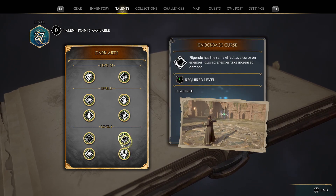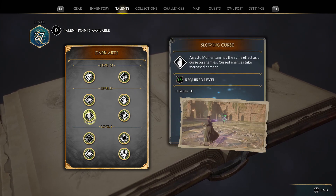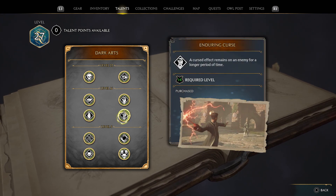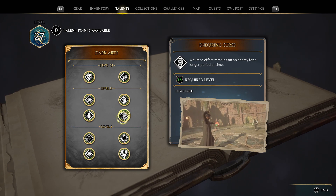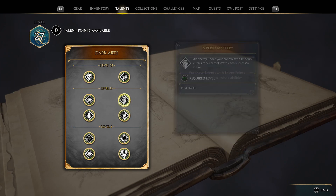This talent allows you to curse with Flippendo, this one allows you to curse with Expelliarmus, and then this one allows you to curse with Arresto Momentum. And right here, a cursed effect remains on an enemy for a longer period of time, which is going to be really good for the combo I'm about to talk about.